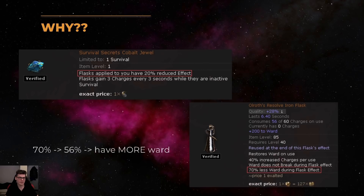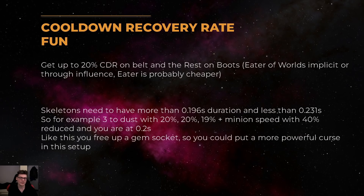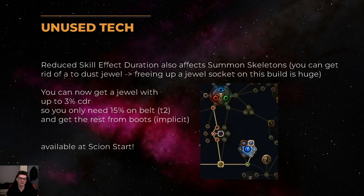To take the build even further, you can get cooldown recovery rate on your belt and boots. As shown in this example, you want to reach 27% cooldown recovery rate — at that point you cast your spells 5 times every second instead of 4, which is basically a 25% more damage multiplier. If you reduce the cooldown of your cast when damage taken, you also have to reduce the cooldown of your skeletons accordingly, and here's an example of how to do that. Some tech I don't currently use: you can get reduced skill effect duration on the passive tree to free up one To Dust jewel, which is valuable since you're really starved for jewel slots on this build.